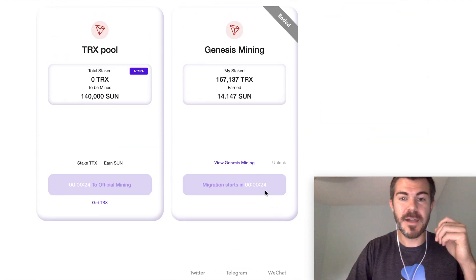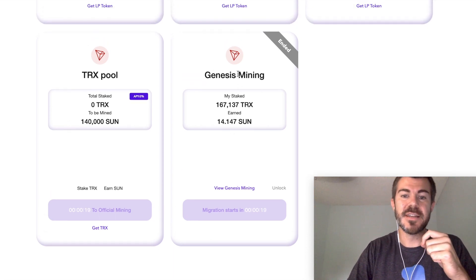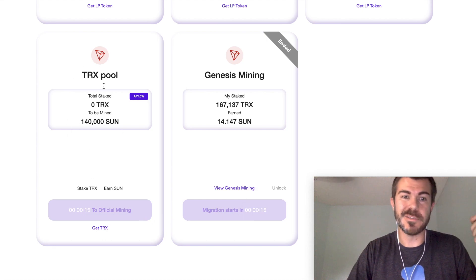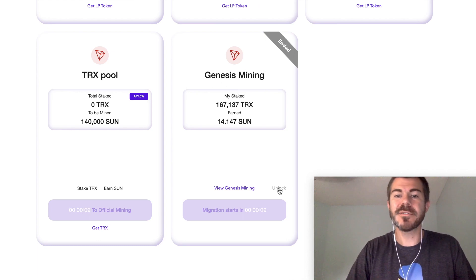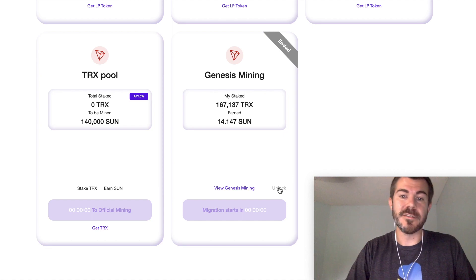We have 25 seconds until this switches. My TRX is in the genesis mining and I think I'll need to migrate it over to this new TRX pool. If you have TRX in genesis mining you'll probably need to do the same. I think you can also click unlock and it'll take your TRX out so you can move it over manually, but I'm not really sure what unlock does, so I'm just going to wait.